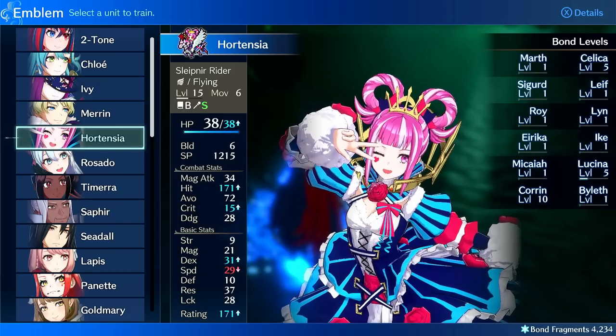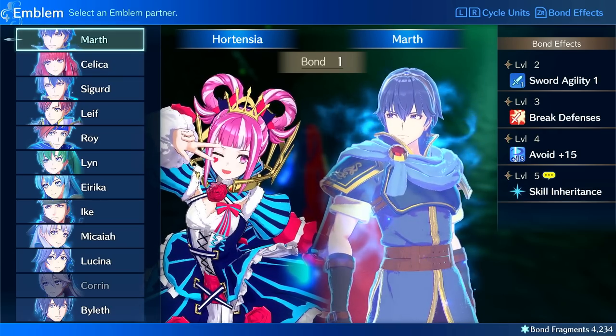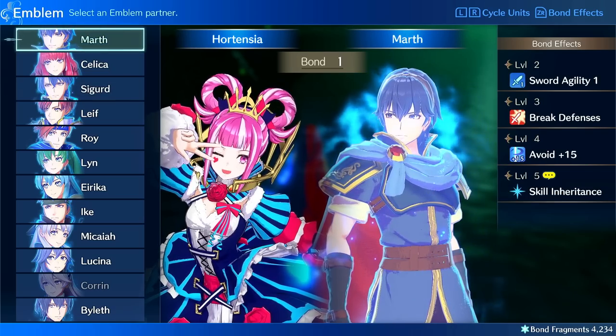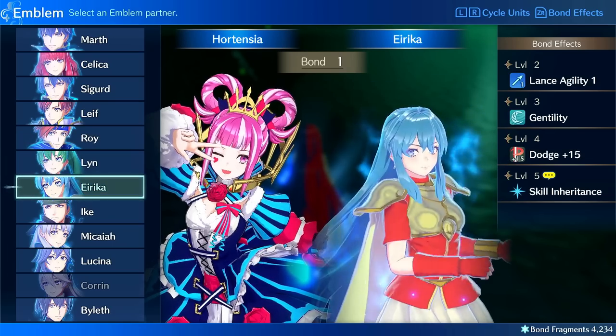So what passives should you pursue unlocking and how do you unlock them? To inherit skills you have to have at least level 5 bond with the emblem whose skills you want to inherit, and as for which skills you want, it's really up to you. Some of the best skills though, I'll go over some of the staple skills that you probably should optimize for.